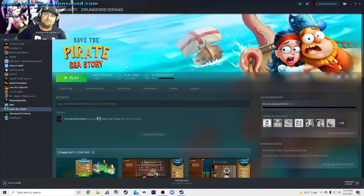Welcome back guys to another episode of Tapped Gaming. I am Jim, and we are back for some more games. I found this one on Steam — it's called Save the Pirate Sea Story. Apparently it's a click-and-choose type game where you guess which way is the quickest. Are you correct or are you wrong? Who knows. I don't know exactly how this is going to be — I found this after I was playing Sherwood Extreme. It's kind of a unique and fun game on its own, and I'm hoping this is pretty good too.